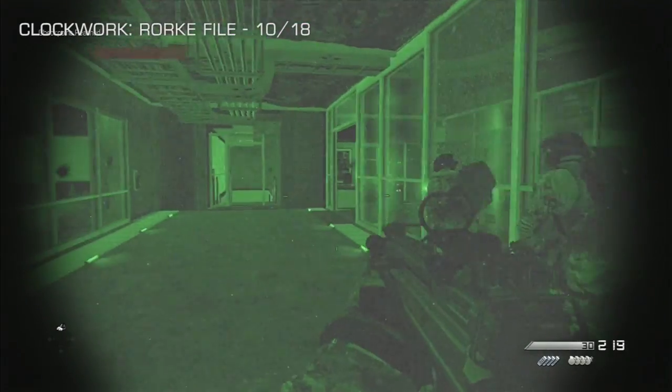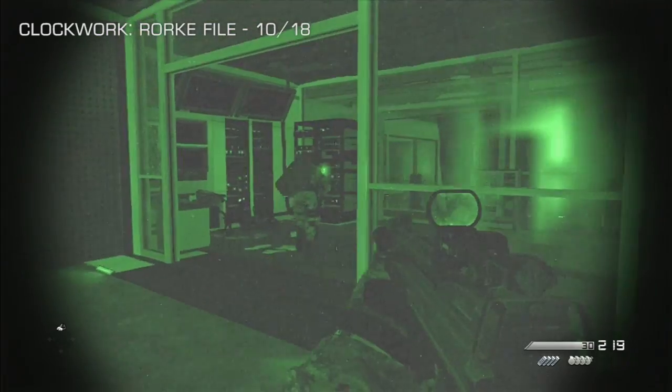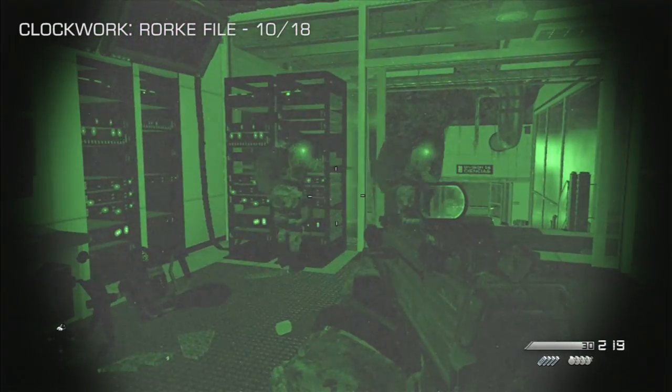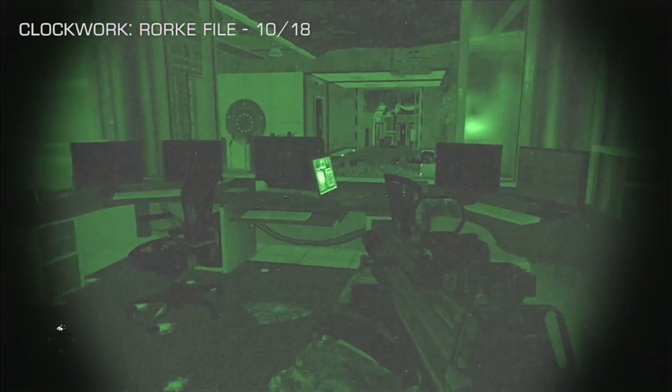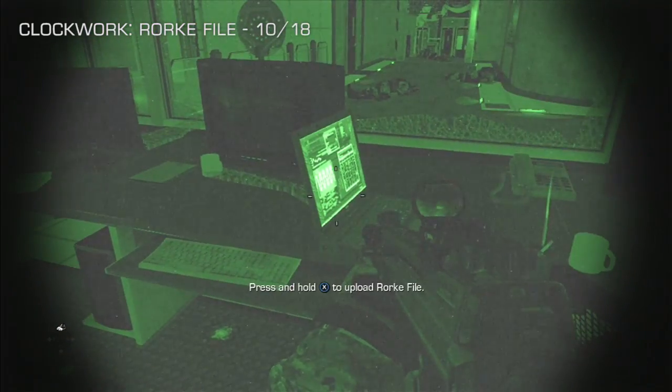We're on the Clockwork mission for number 10 out of 18, and it's not long after you begin the night vision sequence. When Hesh is hacking into the computers right here, the Rourke file is just on the desk at the other end of that same office.